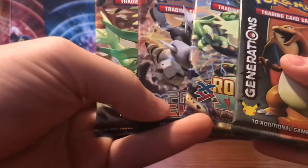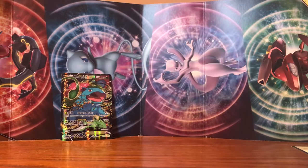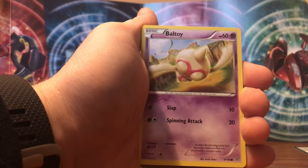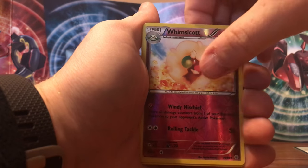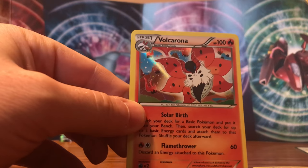Let's start with Ancient Origins. We got a Spinarak, Larvesta, Magikarp, Persian, Boltoy, Sligoo, Tyrantrum Spirit Link, Aerodactyl. Reverse is a Whimsicott — only an uncommon. And the rare is a holo Volcarona. We got a holo card — putting that one in the back.